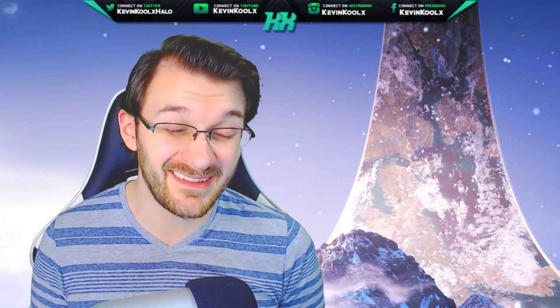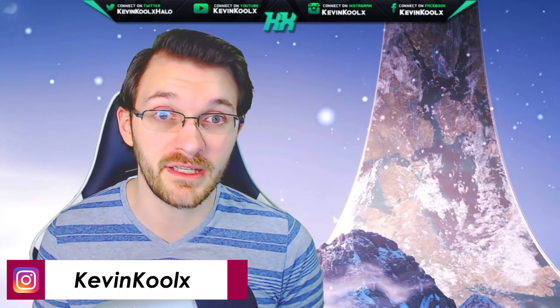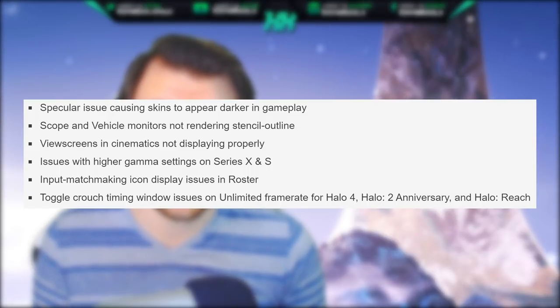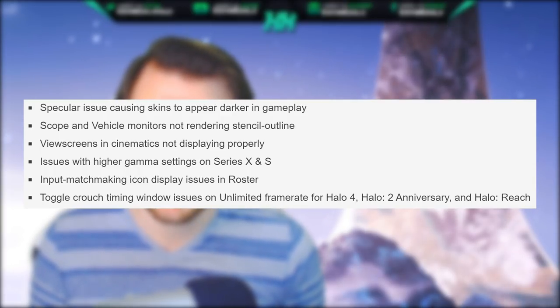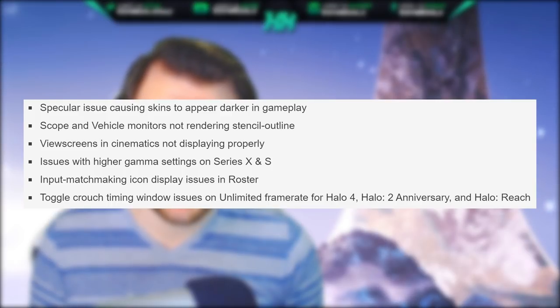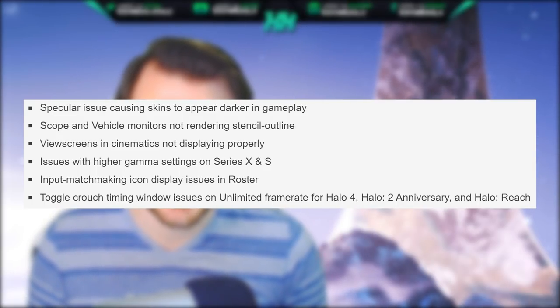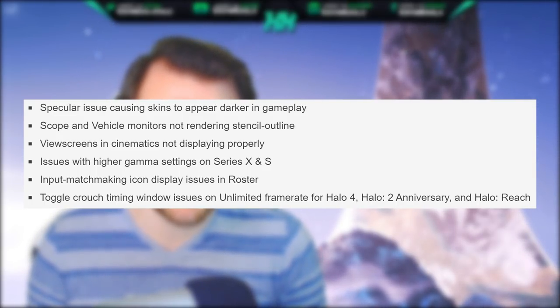They mentioned in this blog post that the list they put out isn't the complete list they're planning to work on, but here are some of the things they're looking to do: the specular issue causing skins to appear darker in gameplay — that's mainly for Halo 3; scope and vehicle monitors not rendering stencil outline; view screens in cinematics not displaying properly; issues with higher gamma settings on Series X and S; input-based matchmaking icon display issue on the roster side; and toggle crouch timing window issue on a limited frame rate.